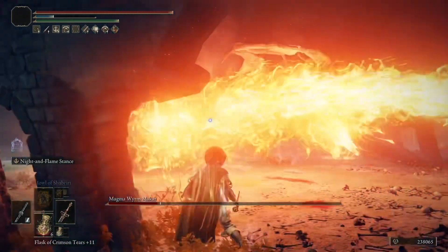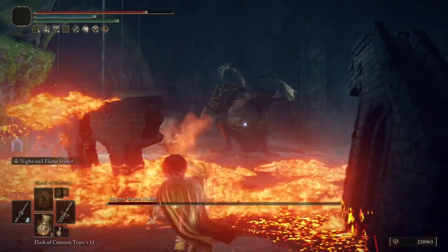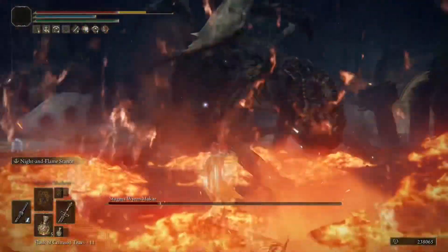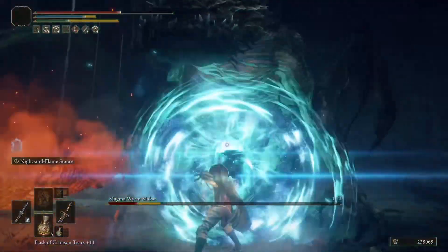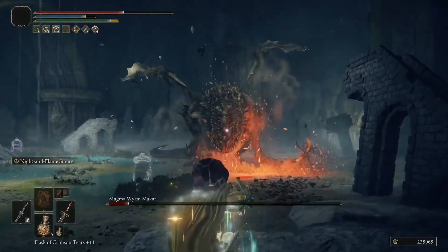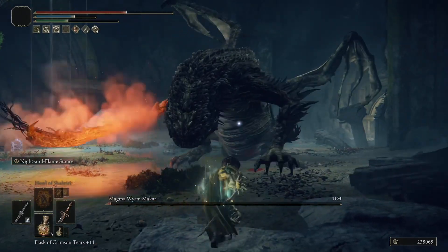When it comes to weapons that are just fun, the Sword of Night and Flame is a very unique and fun weapon. The fact that we get fire and magic damage out of it is awesome. It does a lot of damage when utilized properly, but it does have its flaws as well.